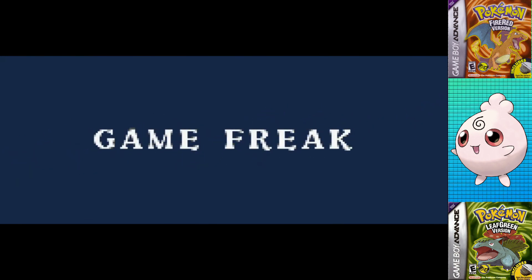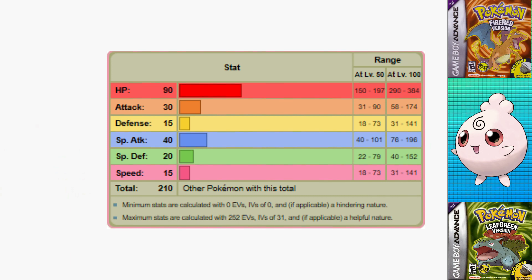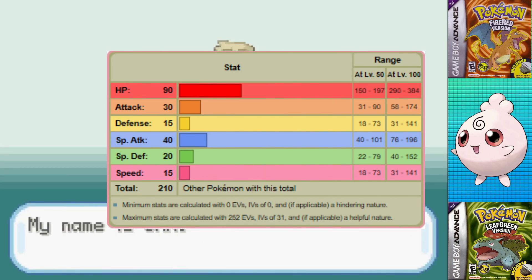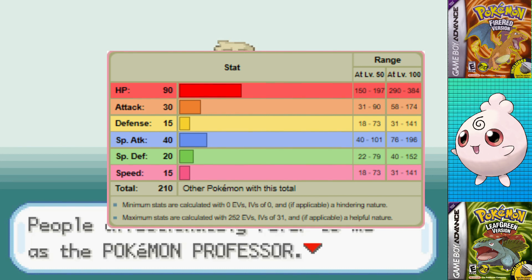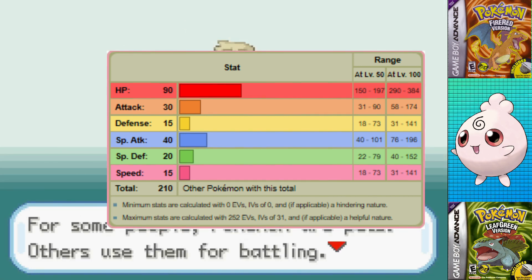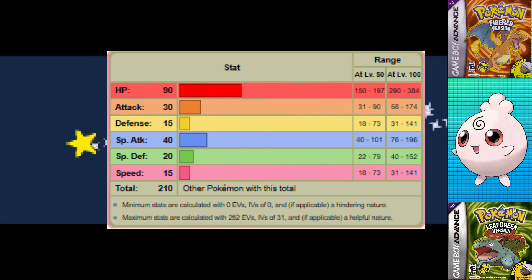After Cleffa, I was thinking Igglybuff is basically the same Pokemon but for the Wigglytuff line. But I couldn't have been further from the truth. Igglybuff's stats are absolute trash other than the base 90 HP, which is pretty high. Having a pitiful base 15 speed and defense, base 20 special defense, base 30 attack, and an admittedly okay base 40 special attack for a baby Pokemon.